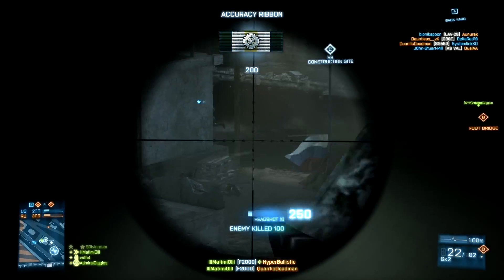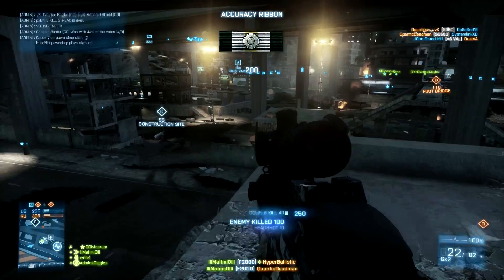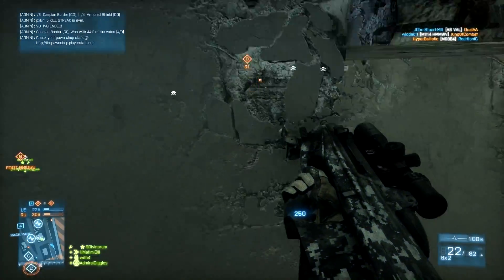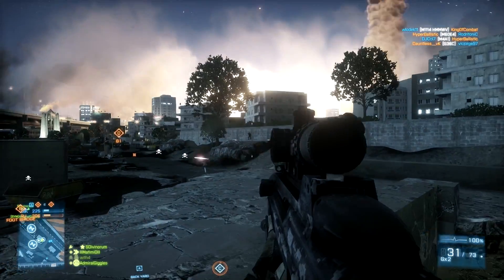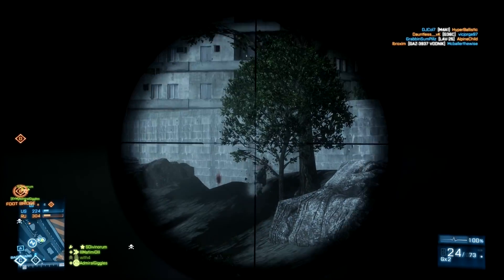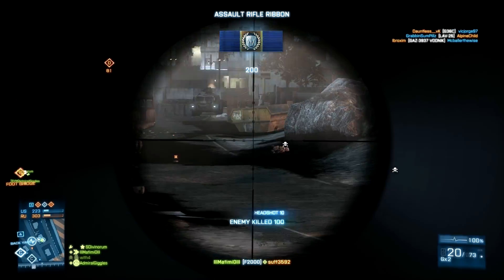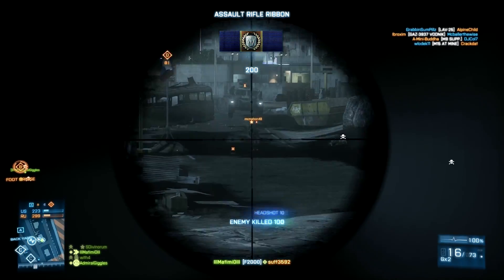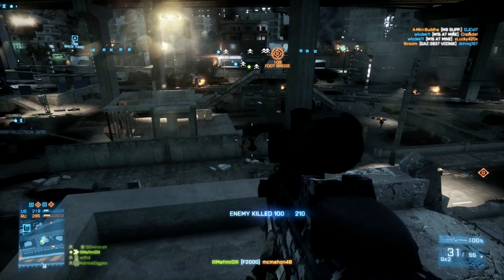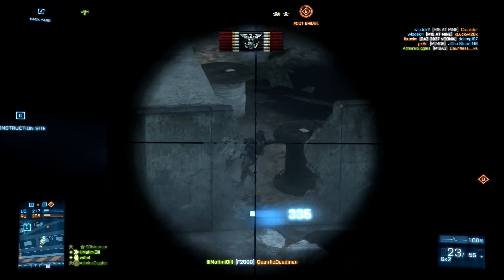Even if I'm across the map they'd still probably have an advantage over me simply because of that crazy initial recoil. So I needed to try to flank my enemies and be a little sneaky, which wasn't easy — I'm not using the suppressor, so I'm not staying off the mini-map by any means. That's essentially why this challenge was so frustrating and so difficult. I tried to get gameplay for hours, and there were some moments when I thought to myself: is this worth it? Am I having fun?